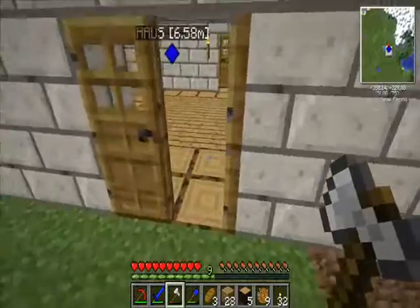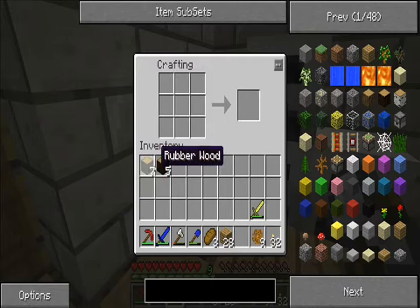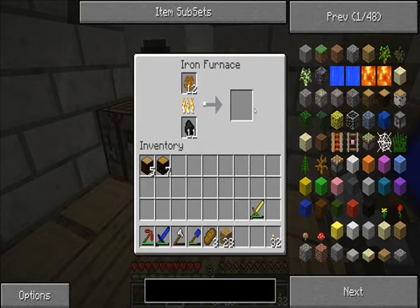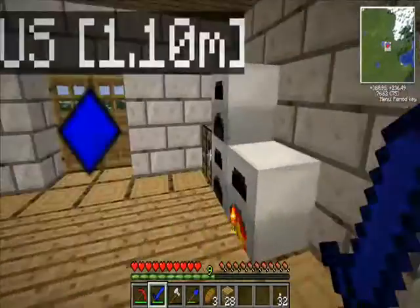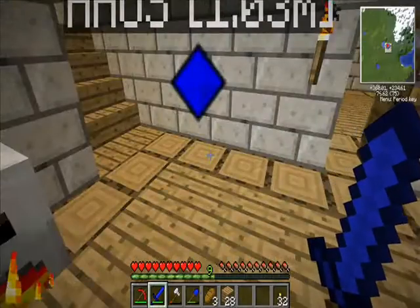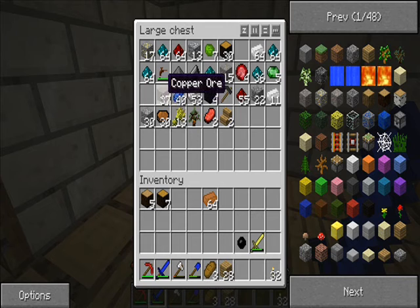Once you have all your ores and stuff, the main thing you need is rubber. I think I already have some — yeah, sticky resin, which you can then smelt to get rubber. And this is going to be used for making wires, and that's really what you're going to make most of your machines out of to start with. You need six of those and some copper to make copper wires.